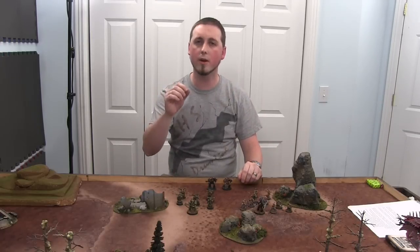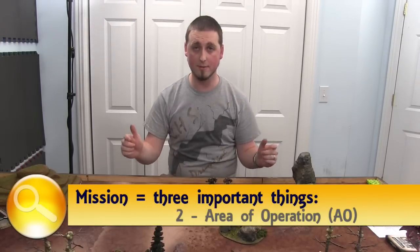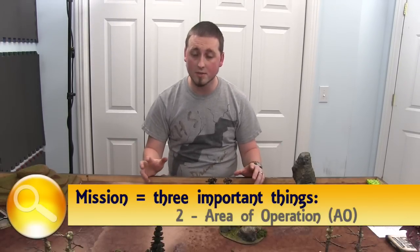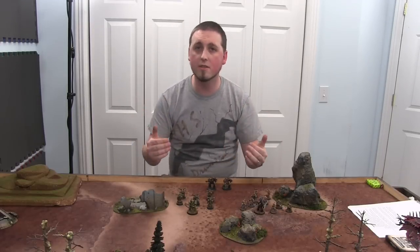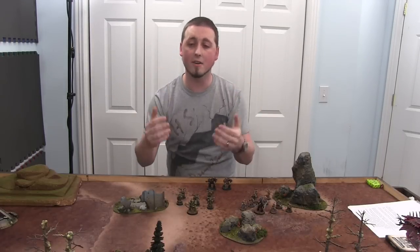Number two, it's going to tell you your area of operation, or your AO. For us, it's a six-foot by four-foot board, but it's also going to tell you kind of what your deployment's going to be. That's your area of operation. So you can go ahead and start thinking about how you're going to position things.